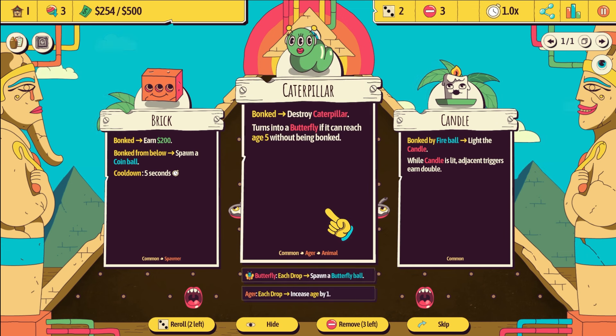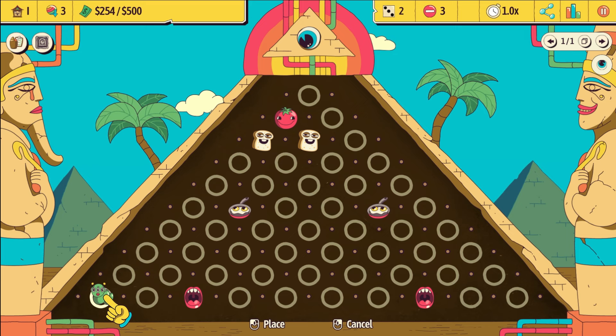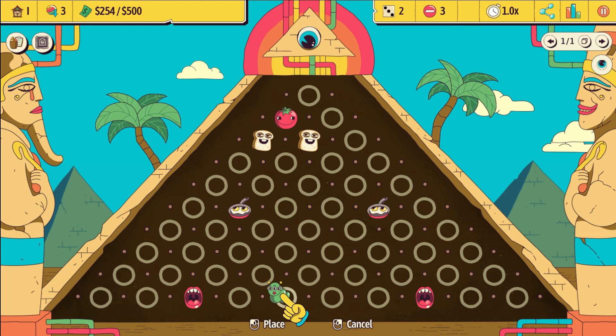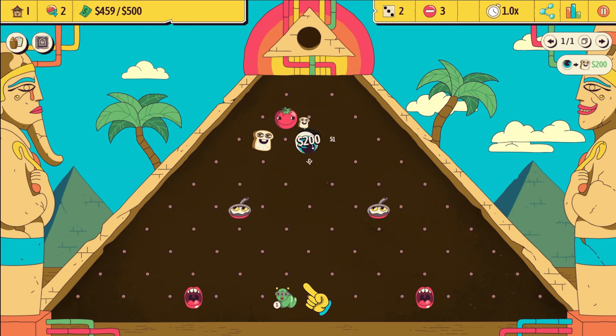Caterpillar is interesting. If it can survive for five rounds I believe, it turns into a butterfly ball which I think flies straight up. If you want to make sure you spawn it, you can put it on the very edge, but I think that's kind of pointless because the ball is just going to go straight up and hit nothing basically. Ideally we can put the caterpillar somewhere towards the middle, but there's a pretty good chance it will get bonked. Let's just YOLO it and try — it's kind of a waste, but the other stuff wasn't that good anyway.